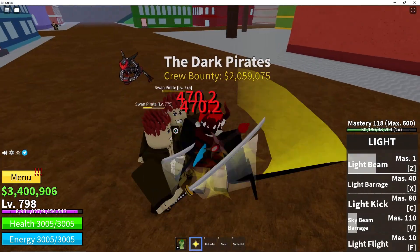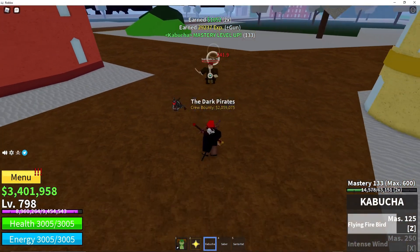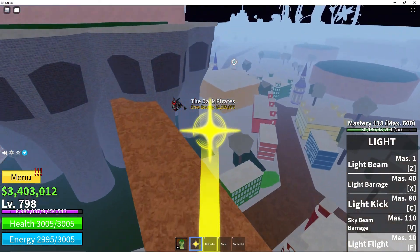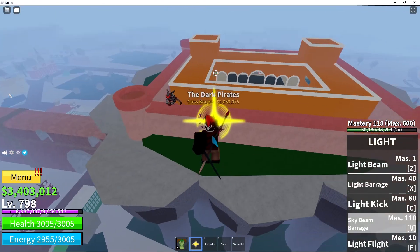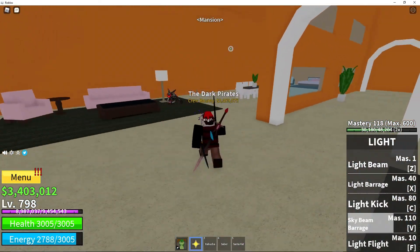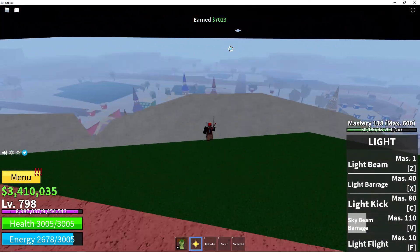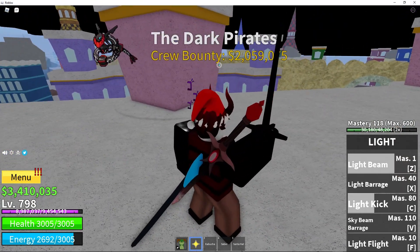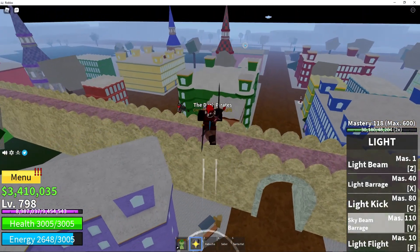Let's cover Light Sword. Light Sword is not that good, since it's a Devil Fruit Sword. Devil Fruit Swords usually aren't that good — like the Ice Sword and the Light Sword, they're not the best swords. Sky Beam Barrage resembles more of the Sky Beam Barrage visually. I think it might be a charge attack — look here when I do it: it starts off normal and then gets those little rings. Actually, I don't think it needs to be charged up.